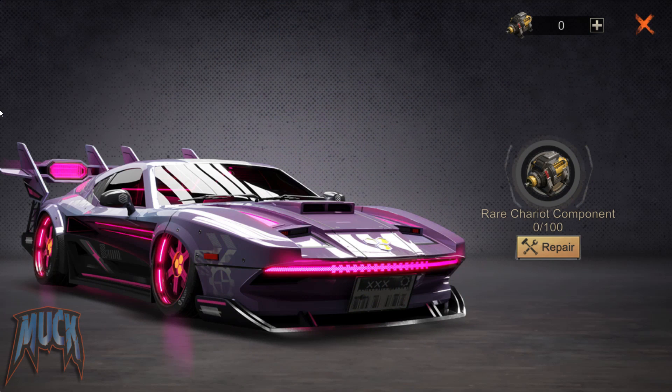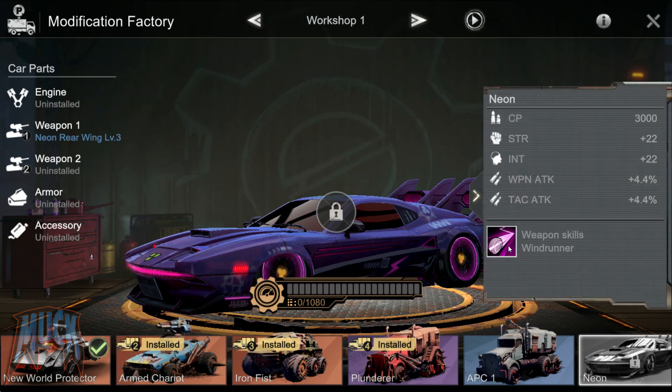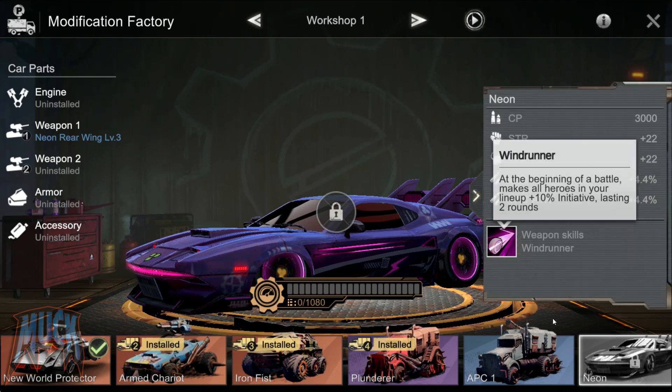The neon card is here — a kind of pimped sport card that, like the armored chariot, has a second weapon slot, in which goes the neon rear wing, with the ability called Windrunner, which grants a plus 10% initiative for two rounds.